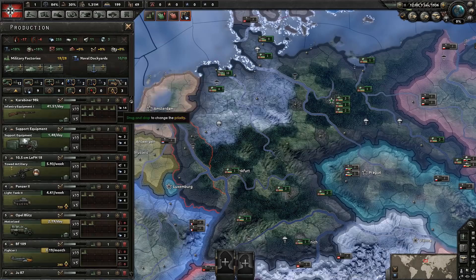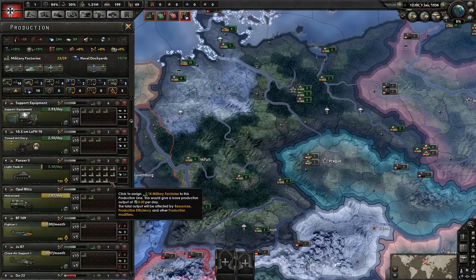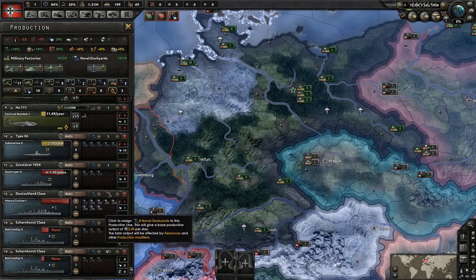We'll put those naval bombers down there. We're going to want some fighters going — we could probably pull a little from infantry equipment. Let's put into artillery, light tanks, motorized. We're going to do two factories into fighters and two into close air support. I think this looks good — this is going to work.